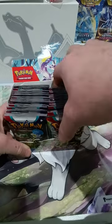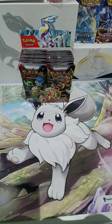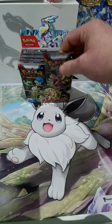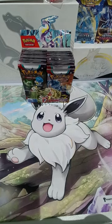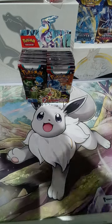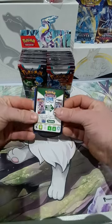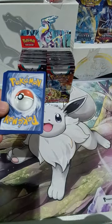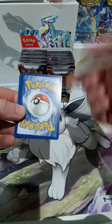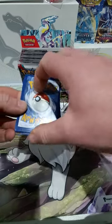We've got 36 packs — just a disgusting amount. We'll start with the Coridon pack. For those that don't know, each pack now you are guaranteed three hits: two reverse holos and a normal holo. So get rid of the code card, and instead of taking four cards off, we take one card off and put it on the back, because the cards that remain are the three guaranteed ones you get.